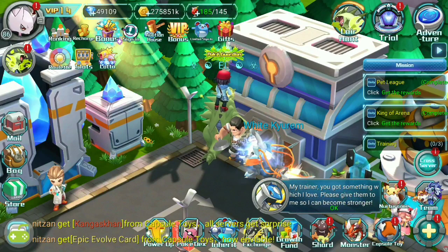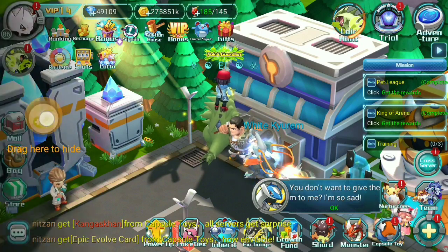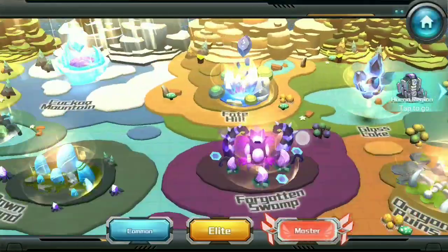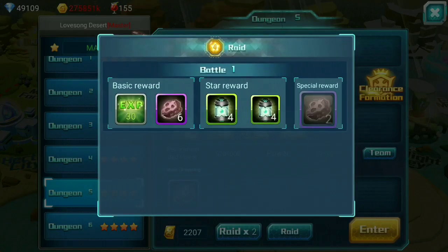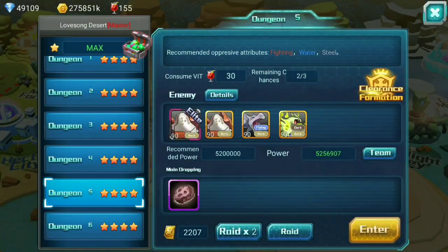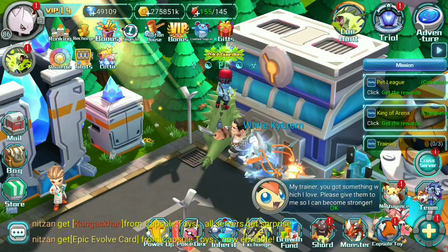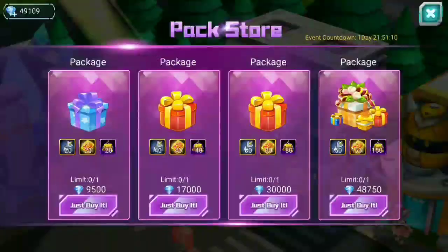Let's see what else we have. I think this is pretty much it today. Let's check if there is a double drop — let's just go to the master mode and check. Yep, apparently there is a double drop. So this is a good event actually.